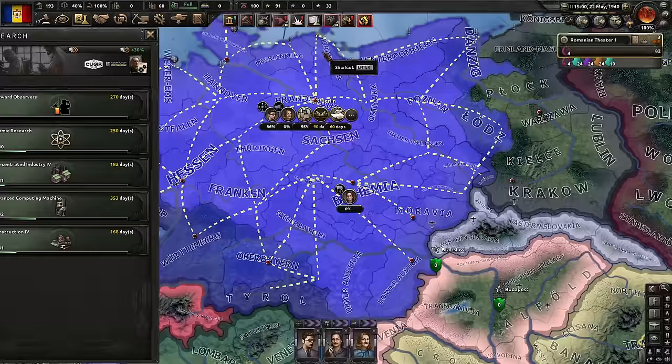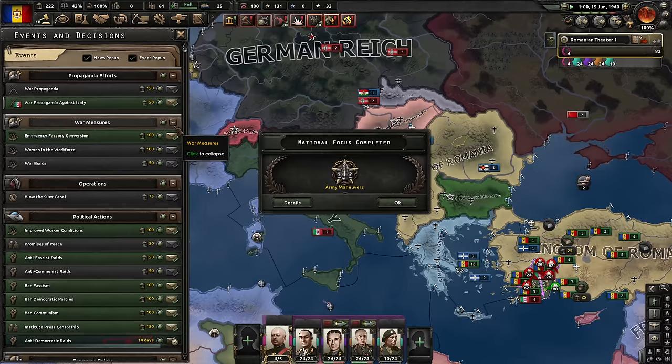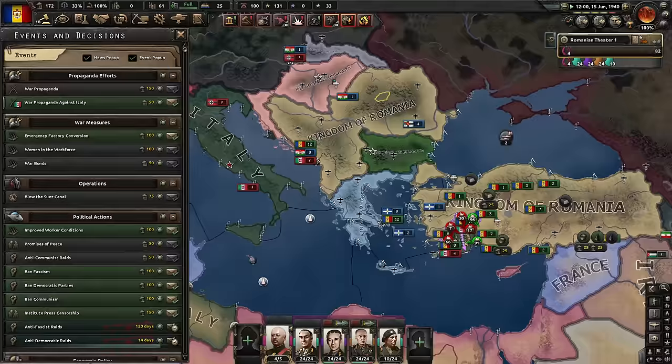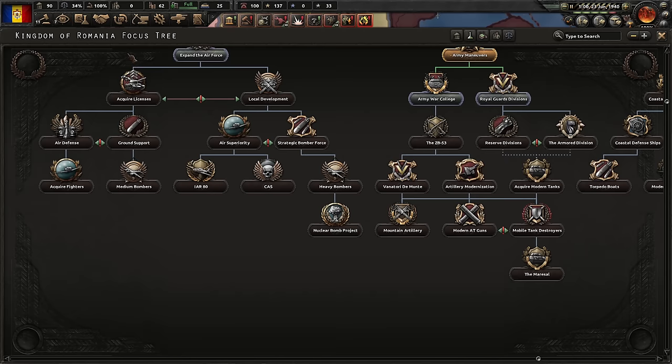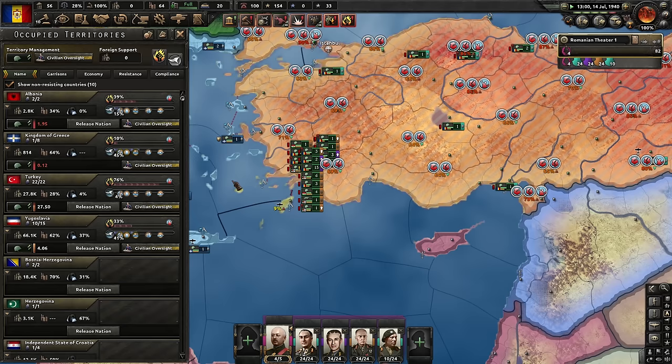Forward observers. Take Rhodes and destroy the Italian troops. Turkish resistance is still pretty high — this is concerning. Shouldn't it be going down? To make sure they get all their equipment and manpower while also providing more stability, our economy will have to wait a bit. Let's also improve worker conditions. Bonus for infantry weapons — probably get that. Anti-fascist and anti-democratic raids — both. Of course it lowers stability in the short term, but it will increase it greatly long term. Still have some problems in Turkey — I wasn't expecting them to be that significant.